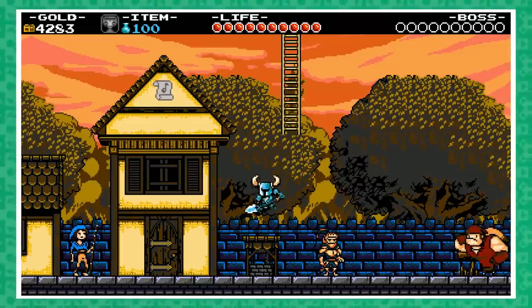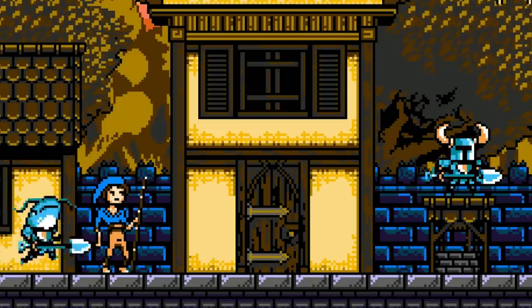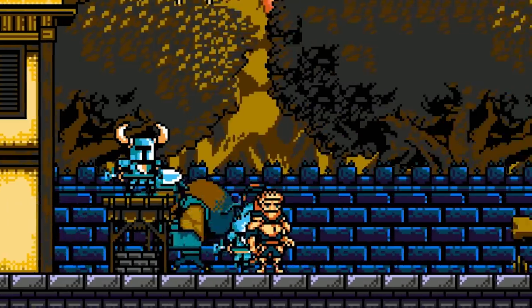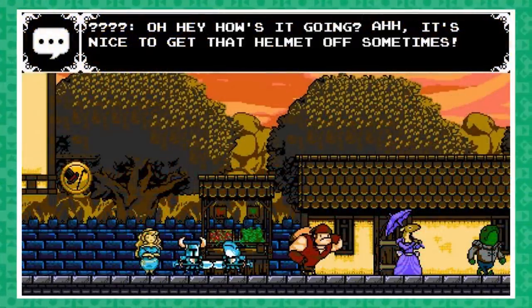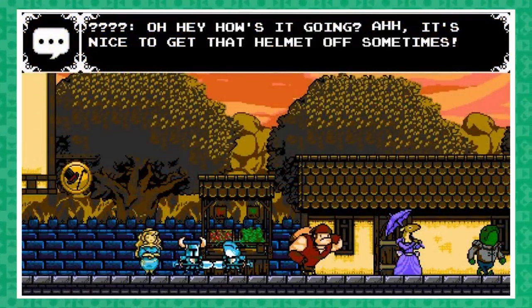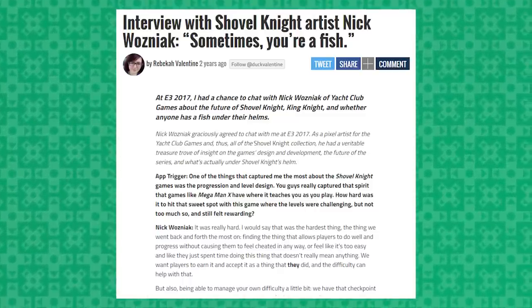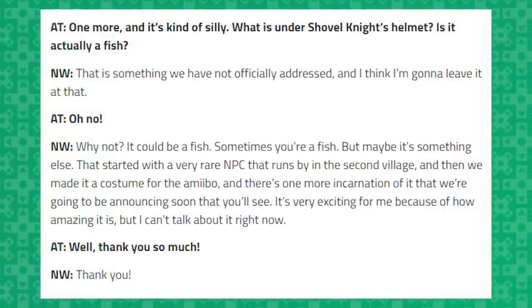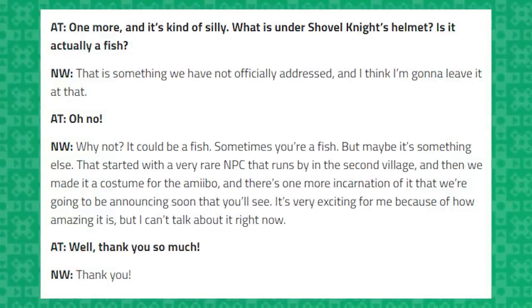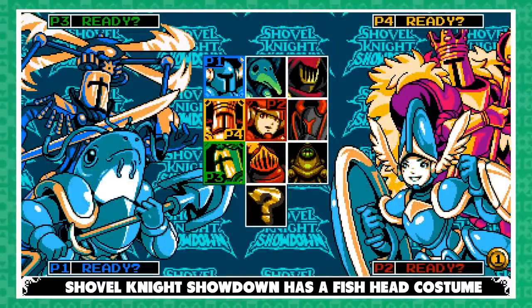There's another mysterious character worth talking about, which can be seen running through the Armor Outpost. This blue, shovel-wielding fishy fellow is known as Fishhead, and if spoken to he simply says, 'Hey, how's it going? It's nice to get that helmet off sometimes.' This minor character led fans to speculate whether Fishhead is actually what Shovel Knight looks like without his helmet. While not specifically confirmed, Yacht Club have definitely helped feed the fire of intrigue more than a few times.